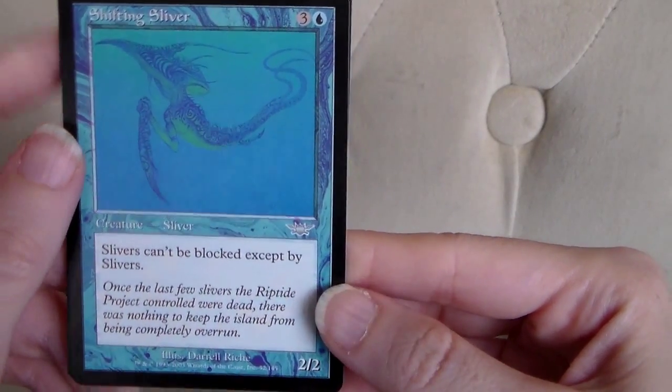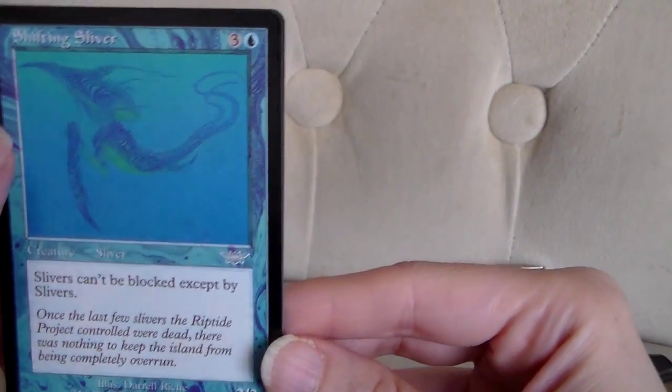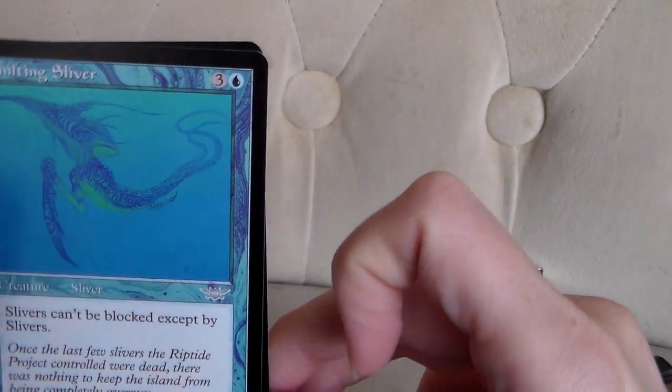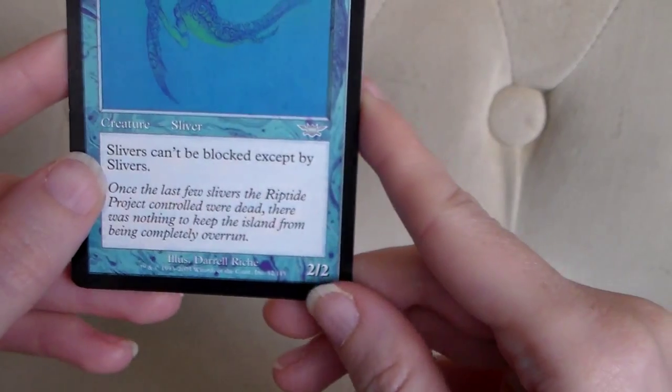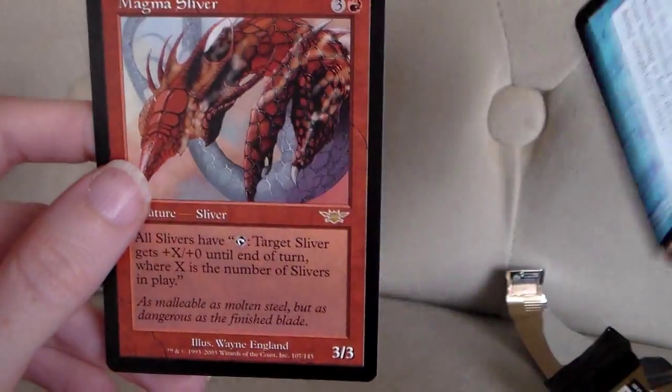Shifting Sliver. This is a Sliver, of course, and it costs 1 island and 3 other mana. It's a 2-2. Slivers can't be blocked except by Slivers when this guy's out. Very nice.